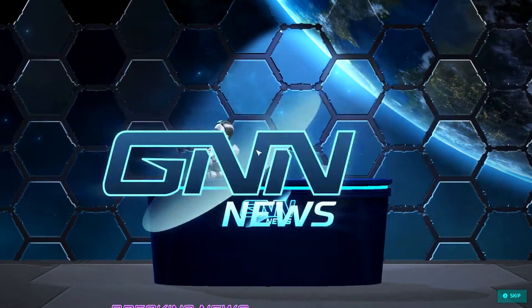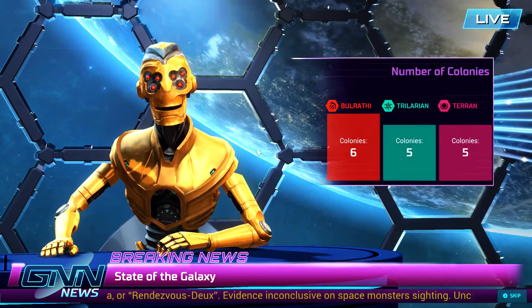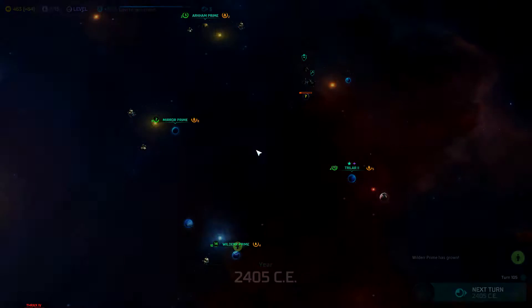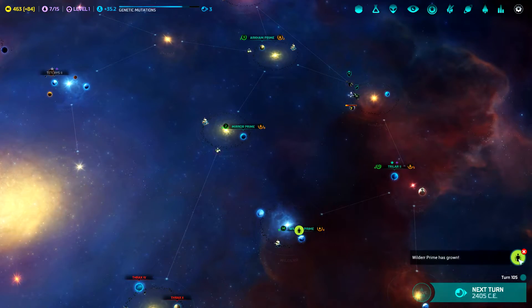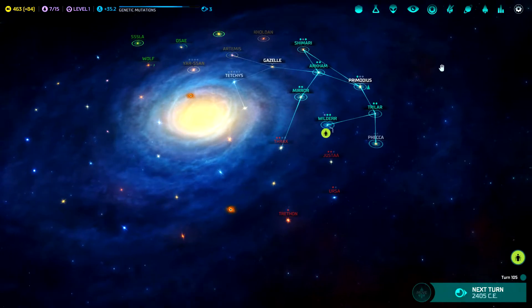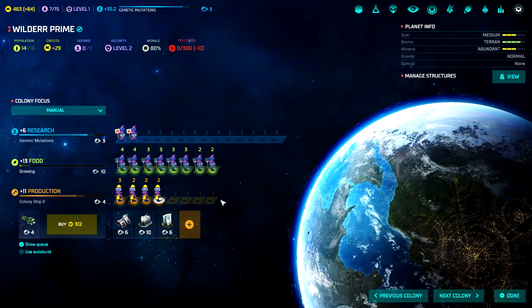This is GNN — State of the Galaxy. Show me population, current number of colonies. We have two highly aggressive races, and then the Sakura which are sort of aggressive. Maybe the Terran are down here and the Bulrathi and Terran will fight it out. Wouldn't that be nice? They have grown again — beautiful.